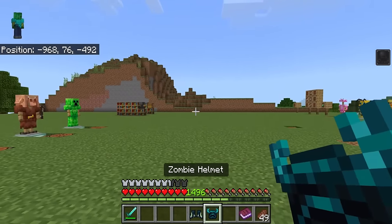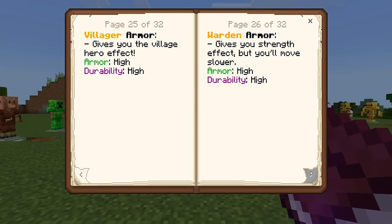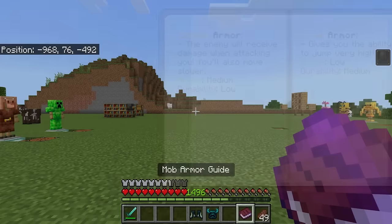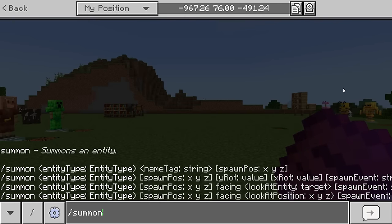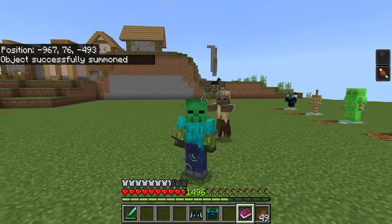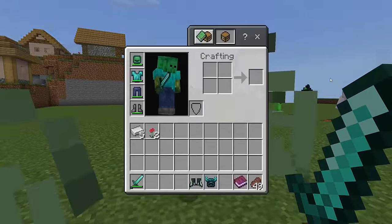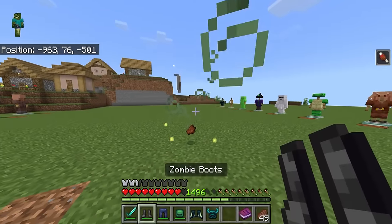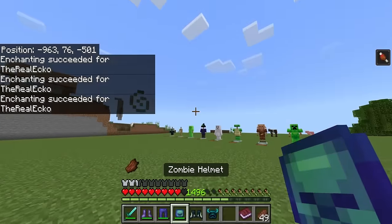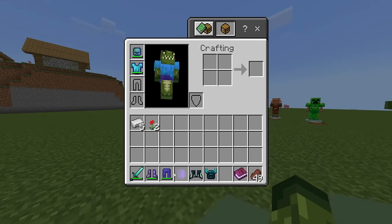What about zombie armor — do you burn in daylight? No, you just end up with a slowness effect. Checking the book: the enemy will receive damage when attacking you, and you'll also move slower. So testing it with a husk — it begins to attack me and it also takes damage. It's more or less like an advanced version of thorns. Testing thorns three enchantment stacked on top, the mob still eventually dies but it's underwhelming overall.